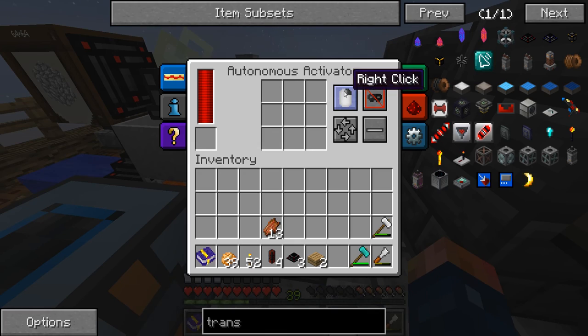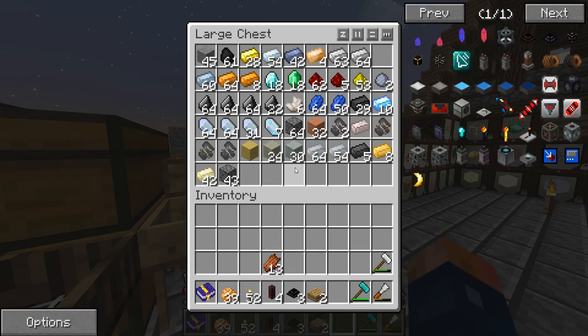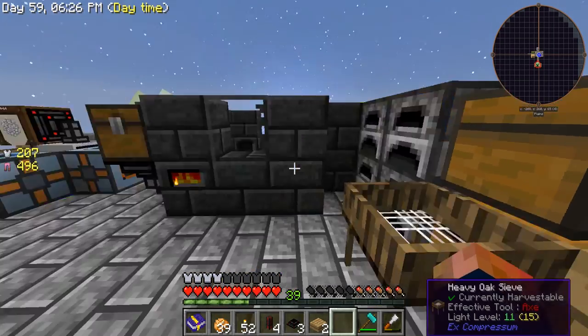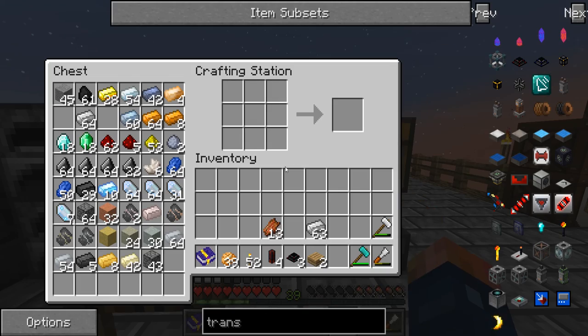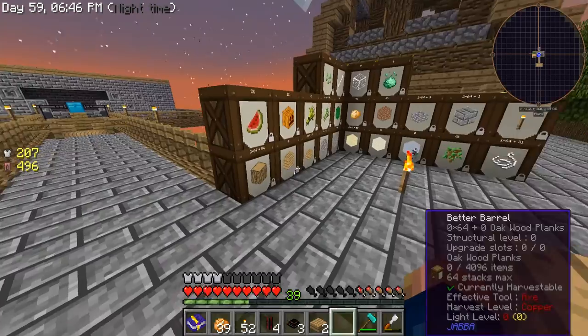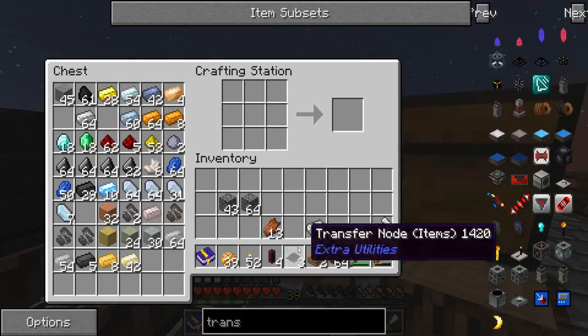First of all you're going to need a hammer. You can do this with just a regular hammer or with a compressed hammer. For right now I'm going to show you how to do it with a compressed hammer. We have our compressed cobblestone and I'm going to go ahead and grab a couple sticks.